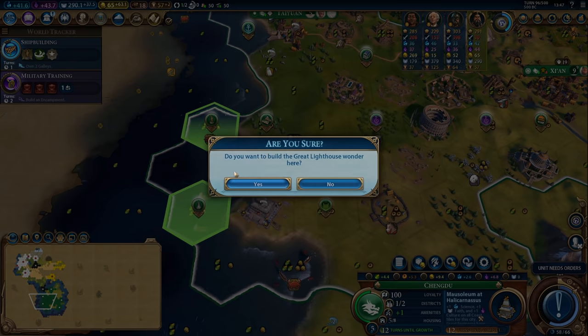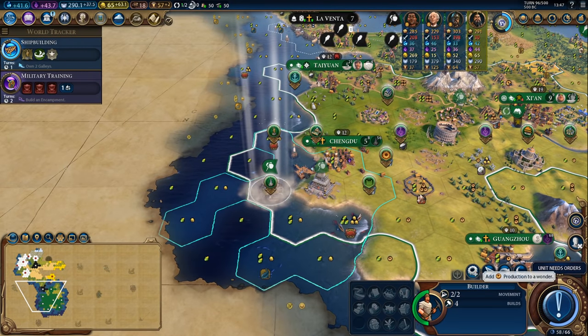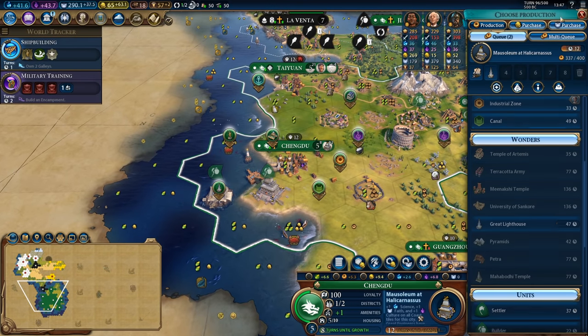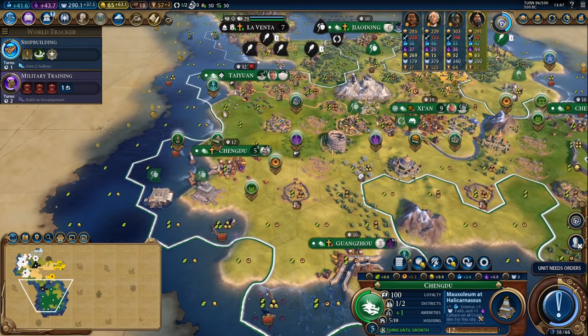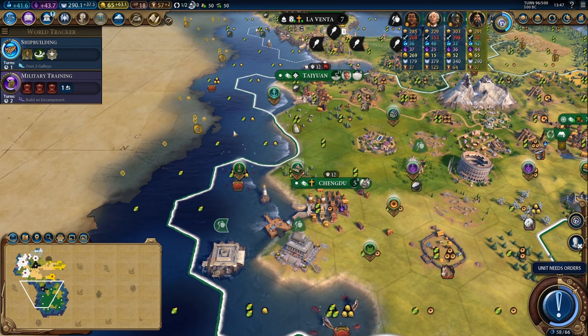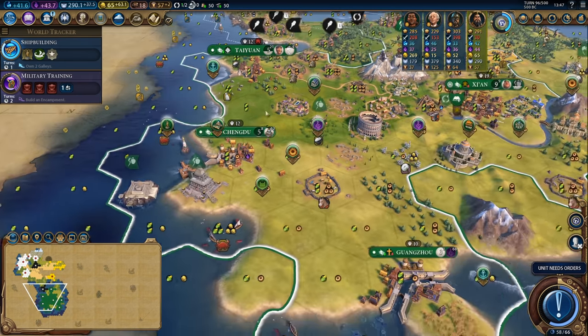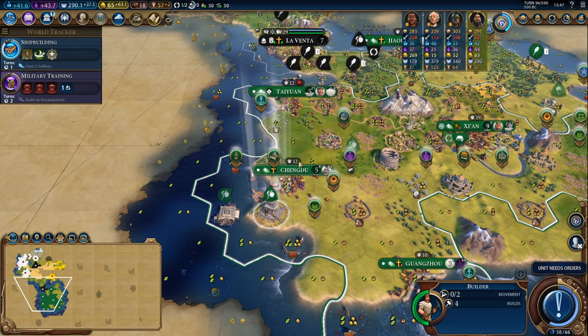That's the really powerful thing about China — you can be building multiple wonders at the same time thanks to the builder charge mechanic where you can just use builders as a way to rush wonders. It's a really really powerful mechanic and I'm building almost three wonders at the same time just by virtue of using my builders and pushing their production inside those wonders.